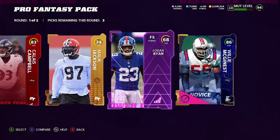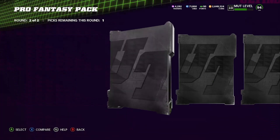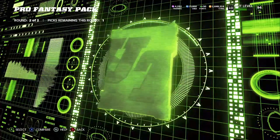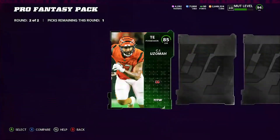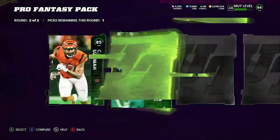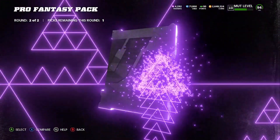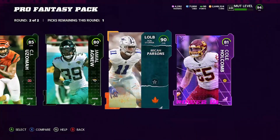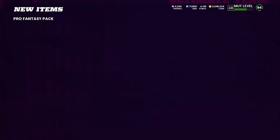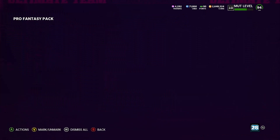All right, first pack was an absolute dub — 86, 83, 80, and 86. Second round: 85, CJ Uzoma — another team of the week. 80, Jamal Agnew, a Thanksgiving card. 90 Micah Parsons — all right, he's got to go for something. We will absolutely take 90 Micah Parsons. So that was a good pack — 14K coins, absolute dub.